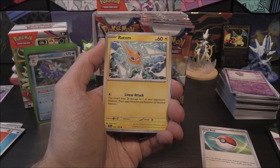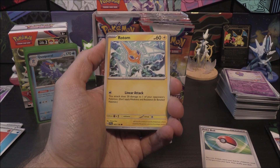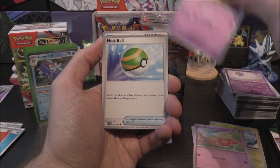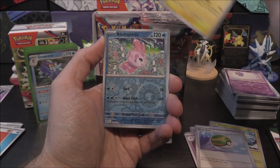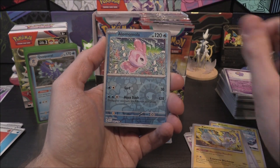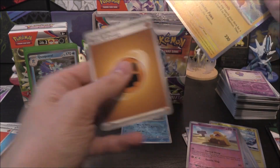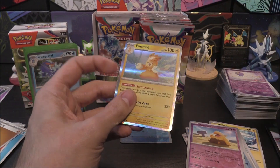Next pack: Rotom, Paldea Paddock, Flabébé, Drifblim, Nest Ball, Pachirisu, Alomomola Reverse, Drowzee Reverse, and Porygon2 as the holo. Nothing there. Three so far that have been the same.